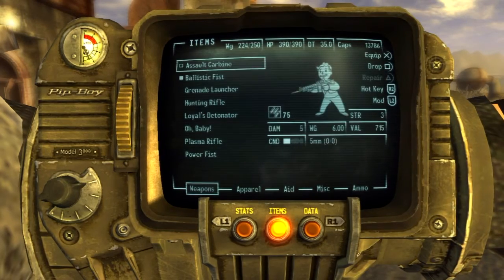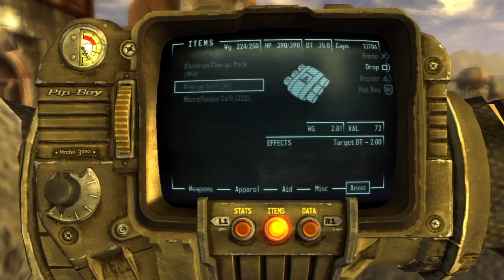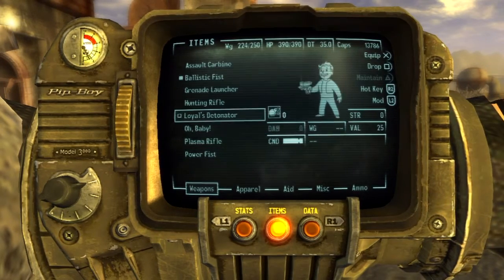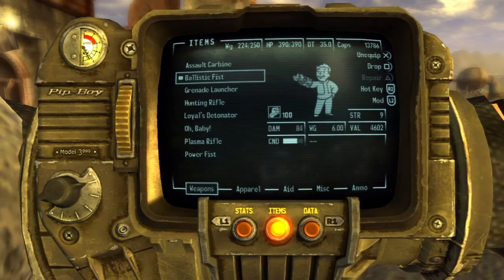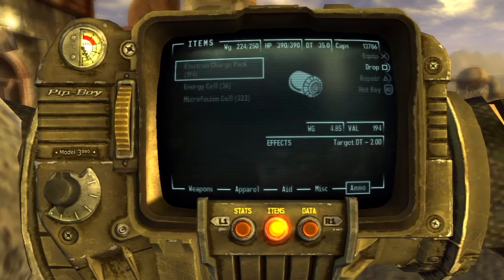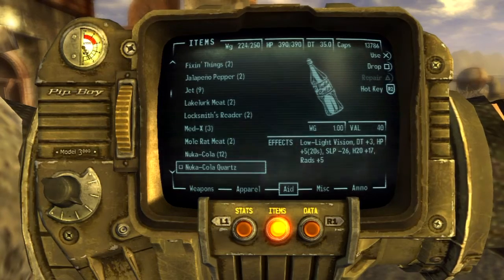So: Ballistic Fist, Brotherhood power armour, and all my aid items. One great thing about this build — you don't need many weapons. I just carry a Plasma Rifle as a backup, and a Power Fist as a secondary backup. Everything else is surplus to be sold, which means I have a lot of money at any one time. I can sell all my ammo, which saves on weight — lest we forget, ammo weighs quite a bit in this game on hardcore mode.